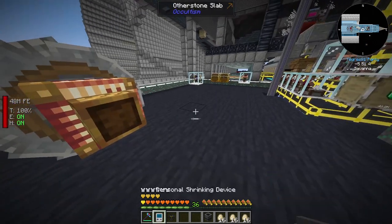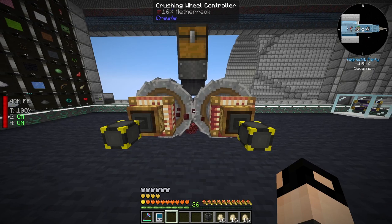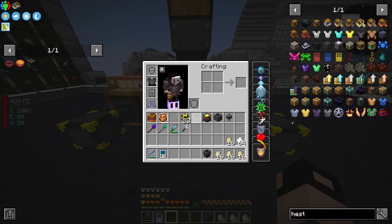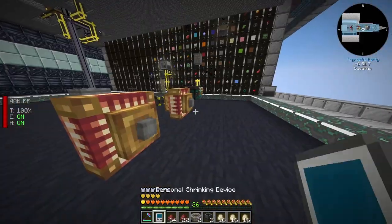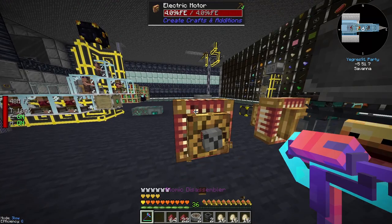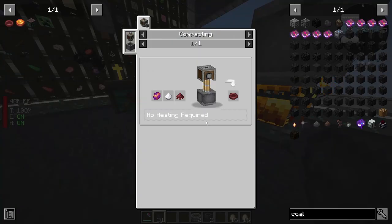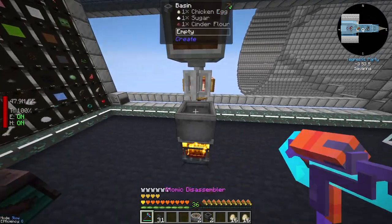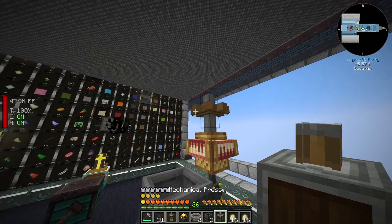Let's switch this up. Will this work? Yes it does work - nice, very nice. We should get crushed netherrack - amazing. If we place that again we should get cinder flower, and we might get more than we need because there's a chance we get a second one. We already have more than a stack and that's done. We'll need a basin and mechanical press - we've got everything, amazing.